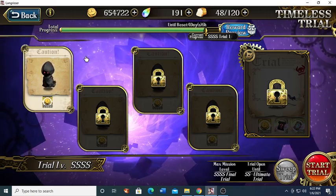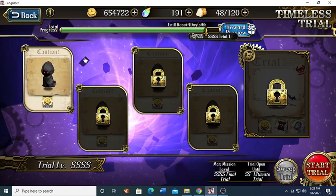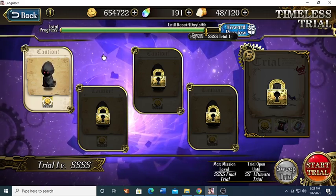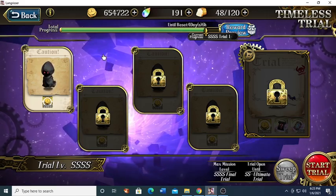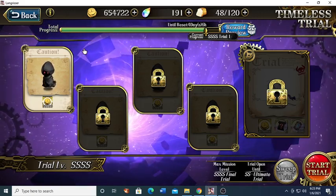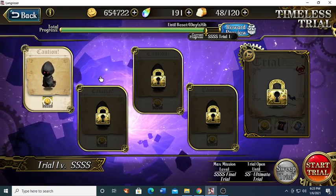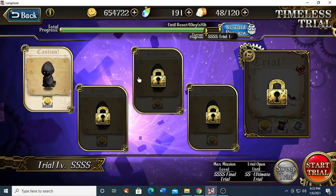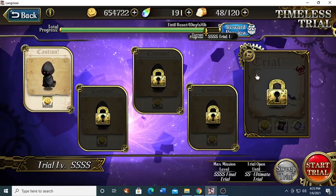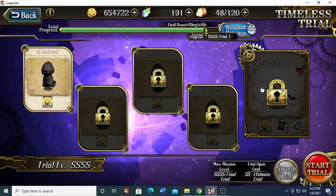Empire is made for rush strategies, man. I used only three units to get that map cleared. Anyway, if you like my content hit the like and subscribe button — I'm getting better each time at timeless trials. I took Emmerick through the first four but I knew I couldn't clear the map in a way I was satisfied with, so I had to take him out. I see another Zara on the next map — this is crazy, we're gonna have to fight her twice. Anyway guys, have a great day, good night!